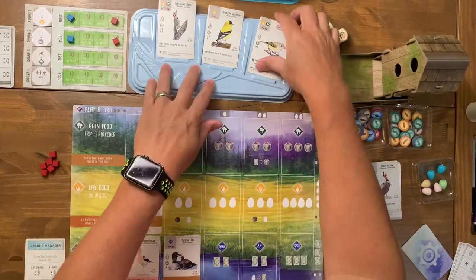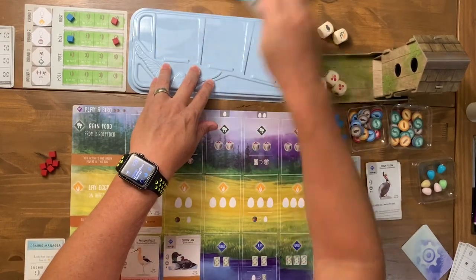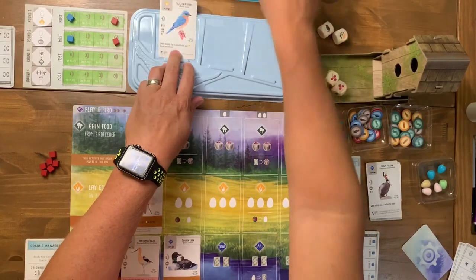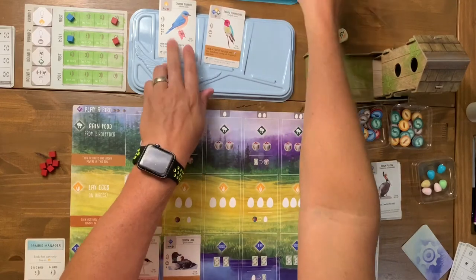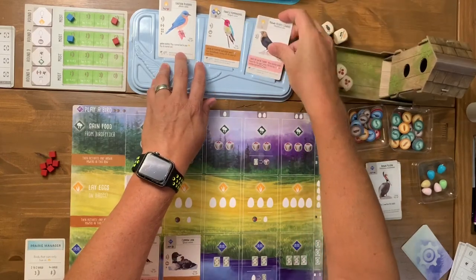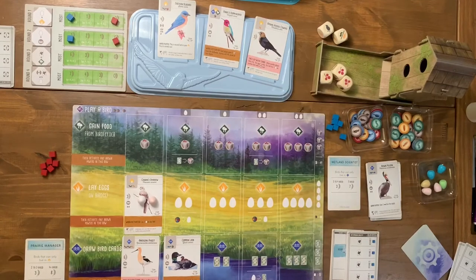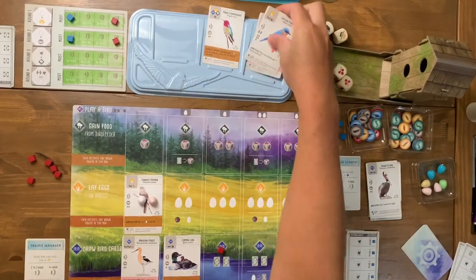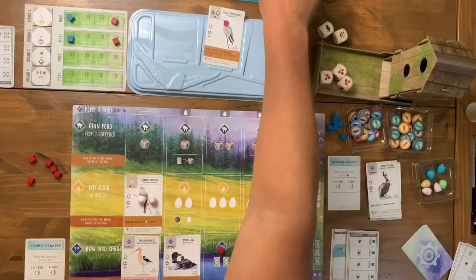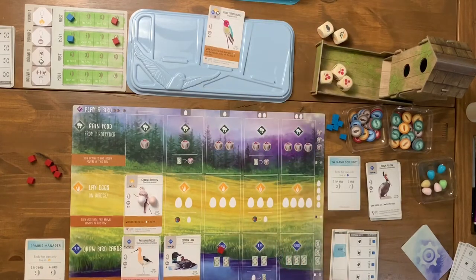The face-up cards all go away ending round two. Round three scoring will look for birds with a specific nest type. I think this next bird could be very helpful. I need two specific food to play him. I start by drawing the face-up birds so nobody else gets them, drawing another random one from the deck too. There's no hand limit so I can hold as many bird cards as I want.